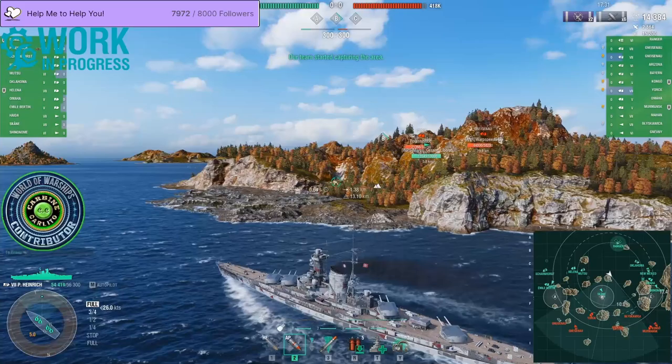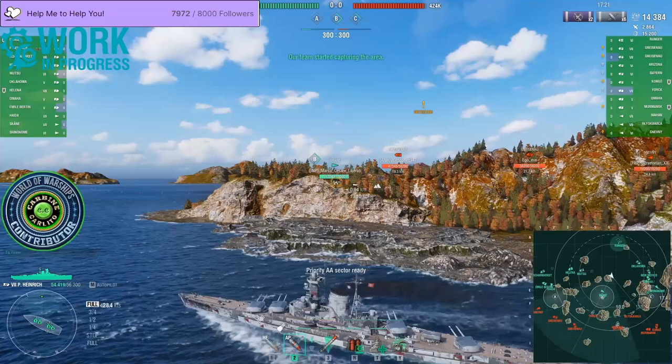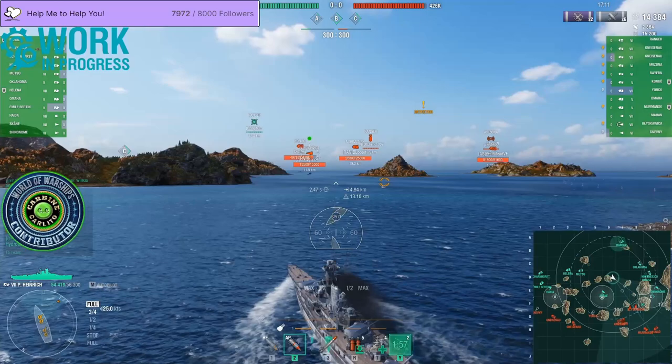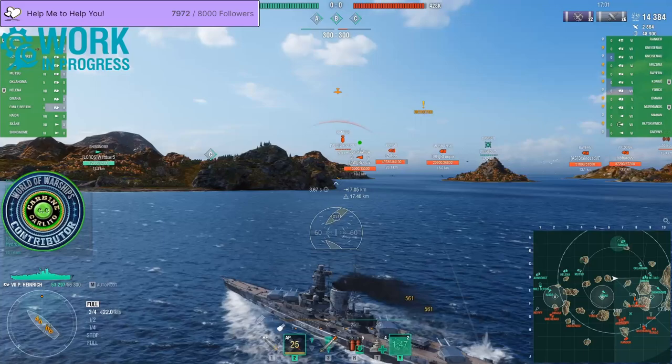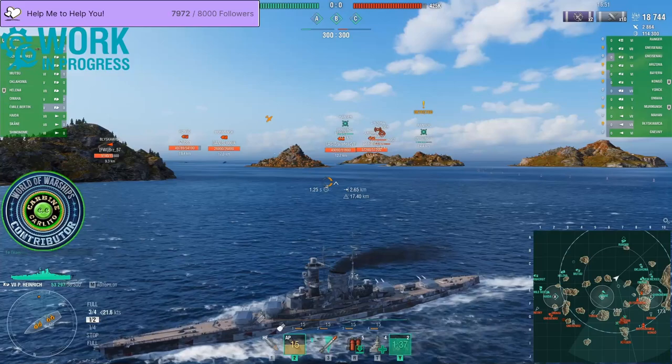That's a chunk of his HP gone — 40 percent — and the York looks like he's committing. This happens sometimes: players lose a big chunk of HP and go into full suicide mode, and this is exactly what he tries to do. Our Scone is just sitting there oblivious. I'm thinking the island is between myself and the Orc, going to focus on the Bliška. I'm playing a full tank build with accuracy mod — four pens on the Bliška, solid damage.